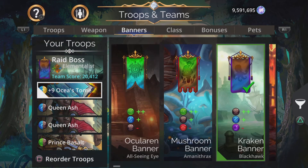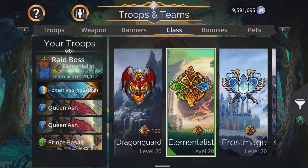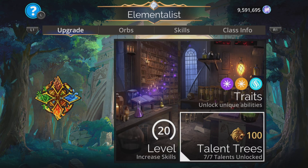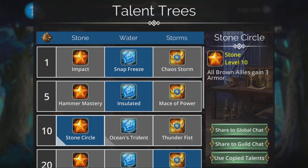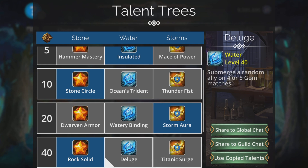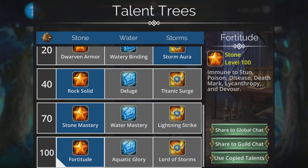Let's take a look at the banner. Kraken banner — really good: plus two brown, plus one blue, minus one purple. Lots of brown, lots of blue. Excellent stuff. Elementalist class is absolutely fantastic. No 50% mana start, but you do start with a Potion of Enchantment, so we'll get charged up quick enough. Snap Freeze is good, as is Impact, Insulated, Stone Circle — even more stuff benefits from that. Storm Aura creates a Dust Storm at the start of battle; combined with those brown gems appearing, it generates so much brown for this team it's ludicrous. Rock Solid gives a barrier when matching brown gems, which we'll be doing all the time. Stone Mastery gives even more brown bonuses, and Fortitude. Absolutely great stuff.